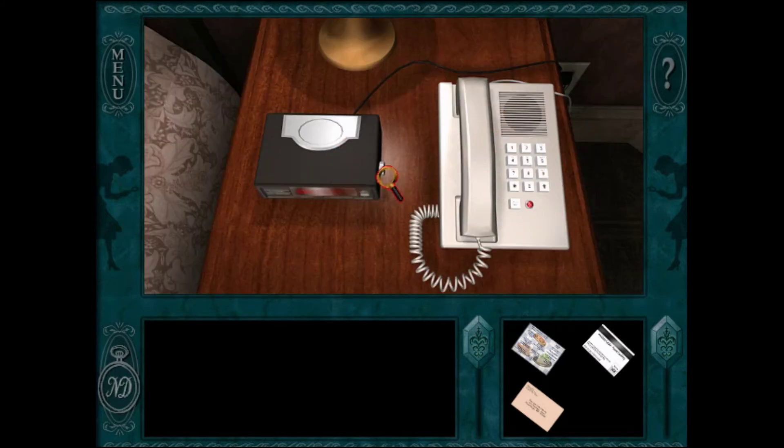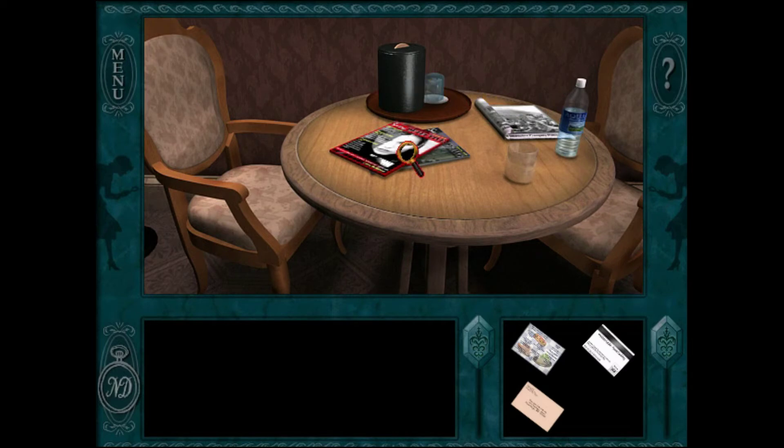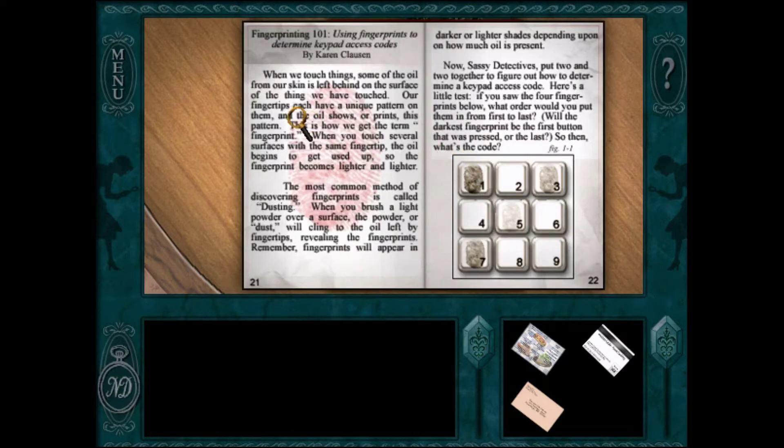This is our phone where we can call people, and there's a timer. We got magazines — we got Sassy Detective, October edition. This tells you about fingerprints and dusting. When you brush a light powder over a surface, the powder or dust will cling to the oil left by fingerprints, revealing them. Fingerprints will appear in darker or lighter shades depending upon how much oil is present.